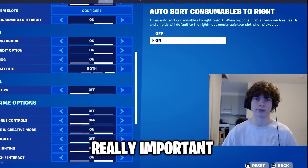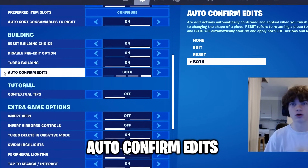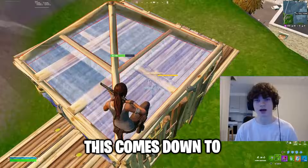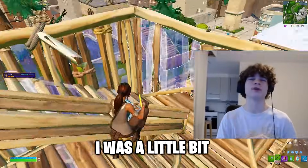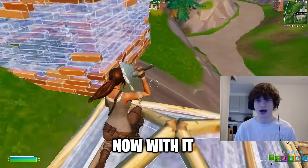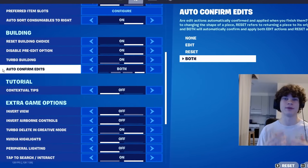Next, we have building settings, and these are really important. Keep your reset building choice on. Disable your pre-edit option. Turbo building, definitely on. And then we have auto-confirmed edits — they used to call this confirm edit on release. This comes down to your personal preference. I've played without it and with it, and I must admit I feel like I was a little bit faster without this setting. But I'm a little more consistent now with it, and in today's Fortnite, it's more important to be more consistent than faster. So I do recommend keeping this setting on.